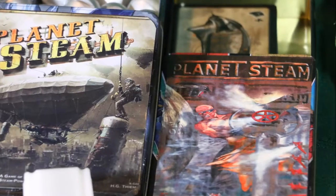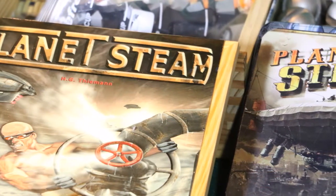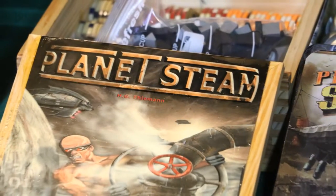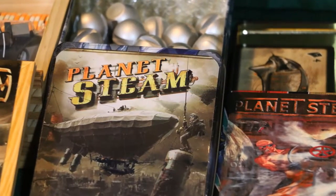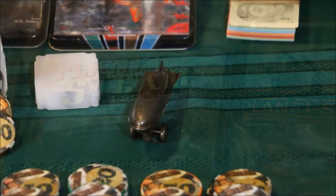Custom storage containers were added to hold the various game components. The wooden box was found at a local thrift store and came with a puzzle, which I quickly recycled. Part of the box art was reprinted on glossy photo paper and attached to the box lid, adding many coats of polyurethane to seal the picture and create a glossy effect.